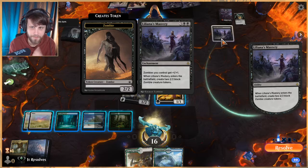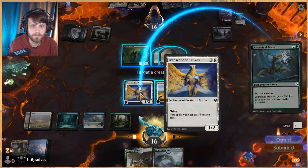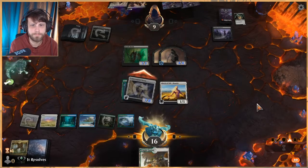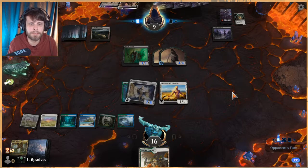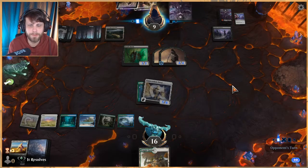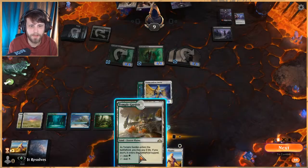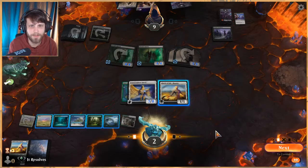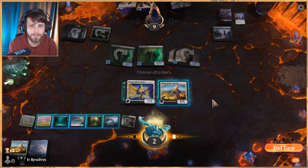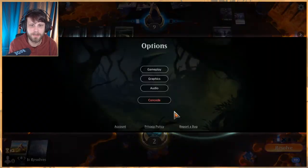We assess our options — they can probably kill our creature. We try our best bet but they have an overwhelming board. We attack to chip their life down but it's not really going anywhere meaningful. We think about it and conclude we just lose — they simply have more stuff. We go ahead and concede.